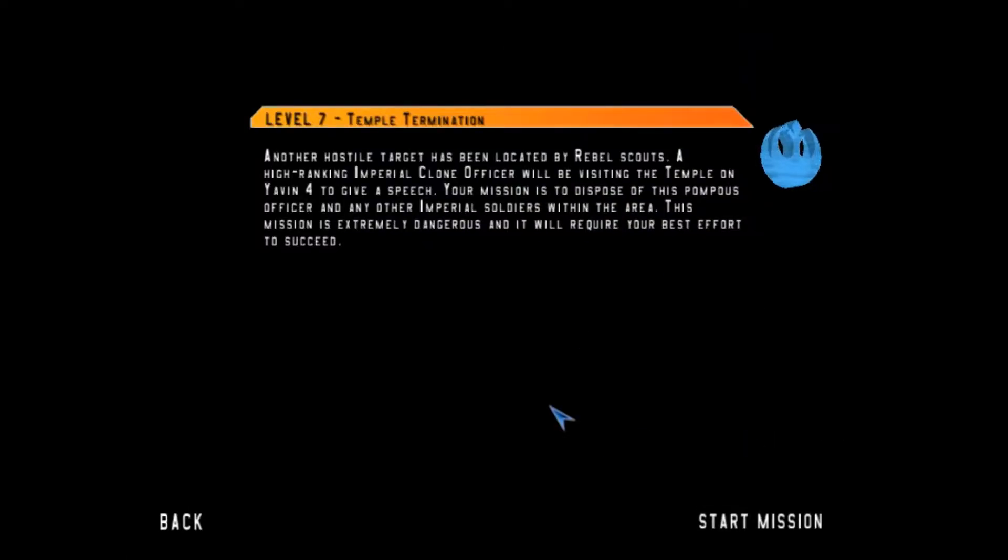Another hostile target has been located by rebel scouts. A high-ranking Imperial clone officer will be visiting the temple on Yavin 4 to give a speech. Your mission is to dispose of this pompous officer and any other Imperial soldiers within the area. This mission is extremely dangerous and it will require your best efforts to succeed.